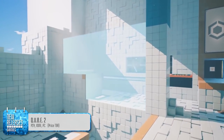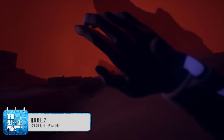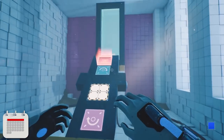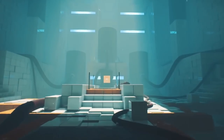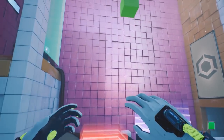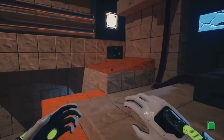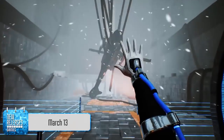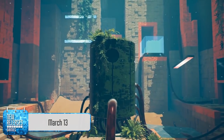If you're not into combat, maybe you'll be into solving puzzles with Q.U.B.E. 2. This sequel sees archaeologist Amanda stranded on a strange island, and the only way to escape is to solve puzzles by manipulating the world using those titular cubes. You'll have to find your way through mazes, flip switches, and move objects to make your way to safety. You can try it on PS4, Xbox One, and PC on Tuesday the 13th.